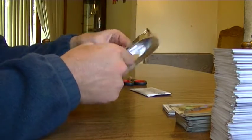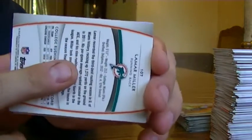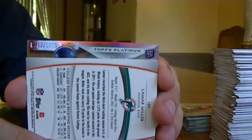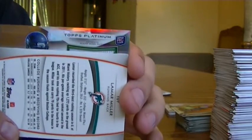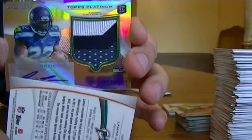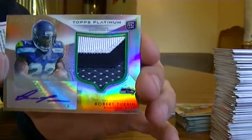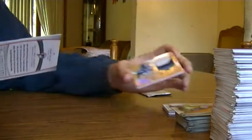Looks like we got our jersey auto hit. Let's see what it is. Looks like it's a Seahawk — so it's either Russell Wilson or Robert Turbin. It's a nice patch. Robert Turbin, three color — it's a pretty sweet card. Probably the Seahawks made out in these two boxes. And Lamar Miller.